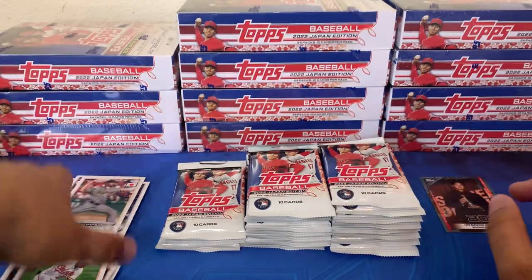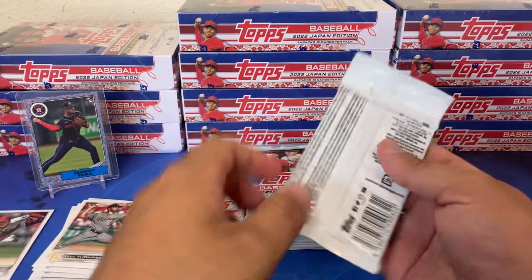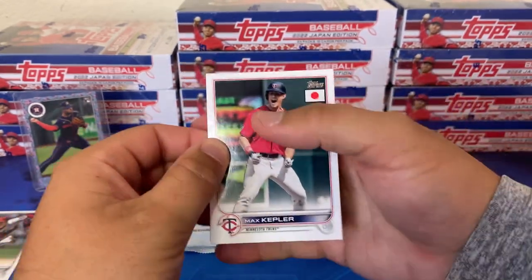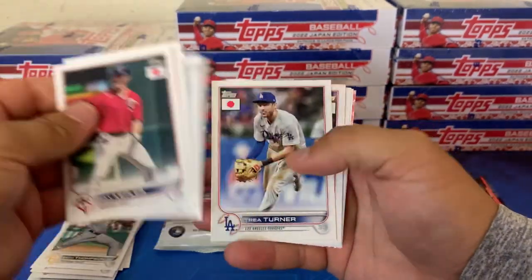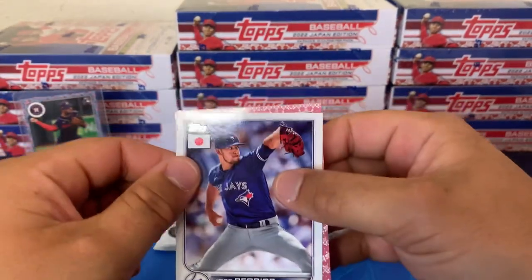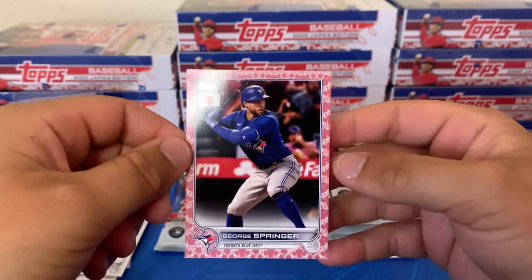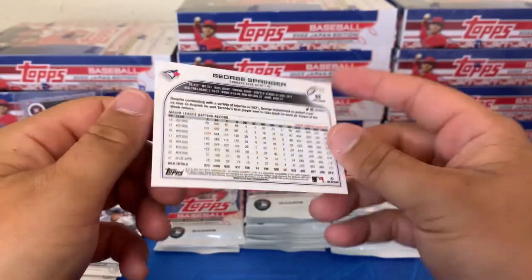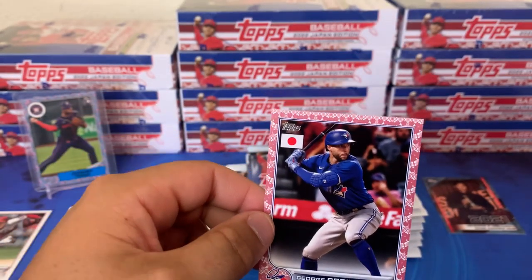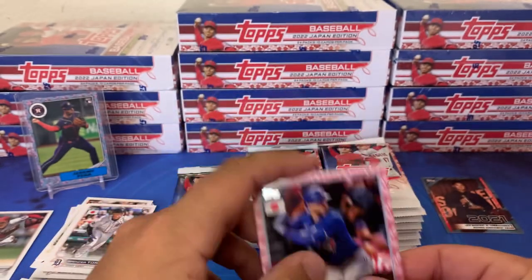These were from StockX — they came bubble wrapped and in a box, so I expect these to be in a little bit better condition. We're gonna have a numbered card here — it's gonna be a cherry blossom, pink with a sweet design. It is a George Springer. Look at the detail on this bad boy — that is 84 of 99 on the Springer. Cannot complain about getting a parallel out of 99. This is gonna be the highest numbered parallel in the box. Springer not the guy we're looking for, but we will take it.